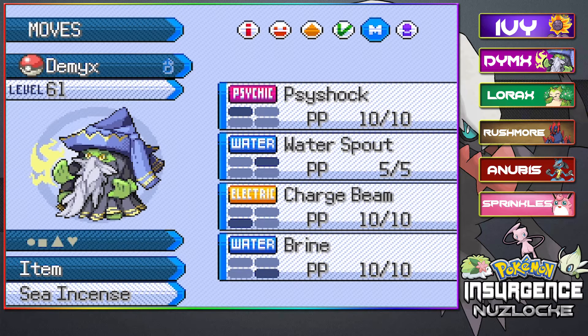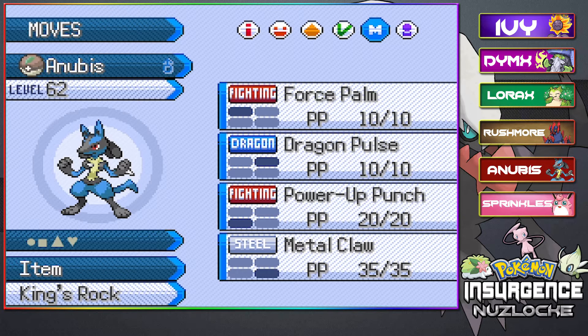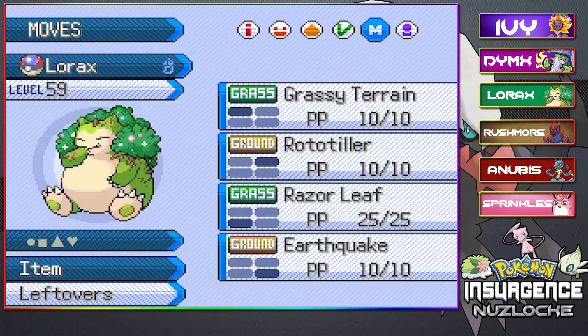We have Demix at level 61 holding the Sea Incense with Psy Shock, Water Spout, Charge Beam, and Brine. And we have Anubis, the MVP of the Gym Battle, at level 62 with the King's Rock with Force Palm, Dragon Pulse, Power Up Punch, and Metal Claw. And we have Lorax at level 59 holding the Leftovers with Grassy Terrain, Rototiller, Razor Leaf, and Earthquake.